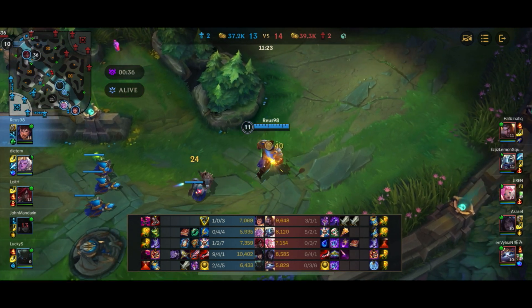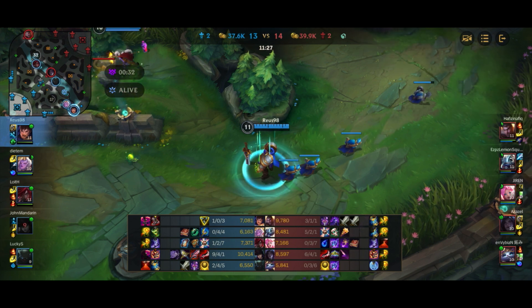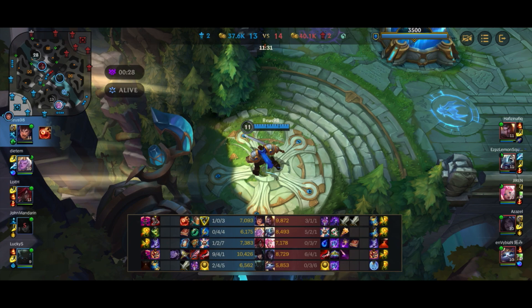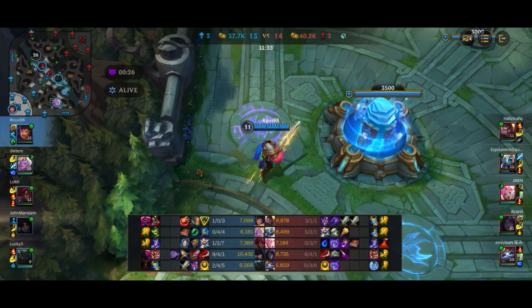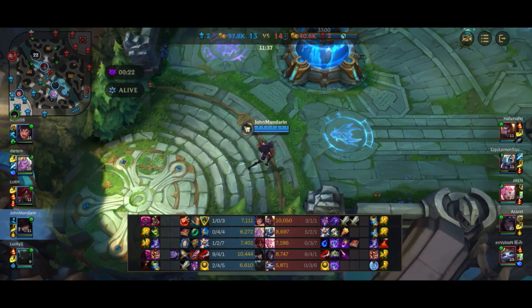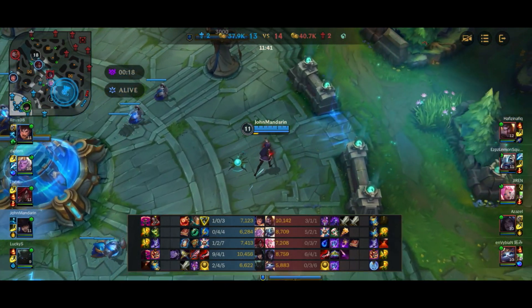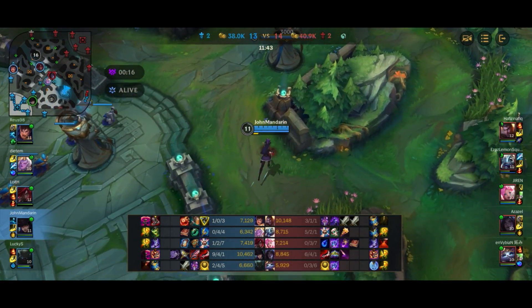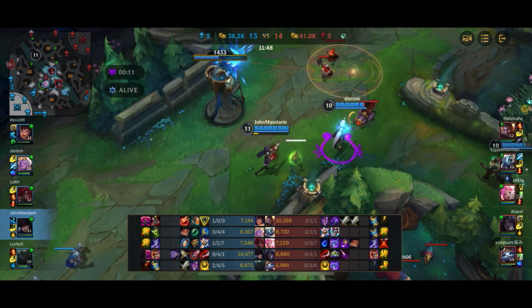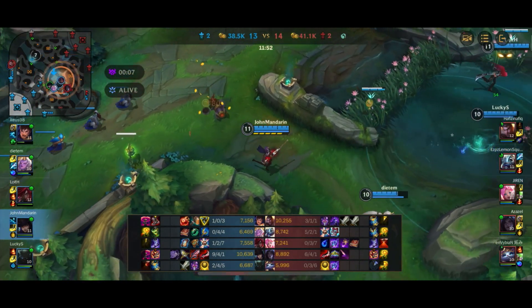We give Fizz a huge shutdown — obviously not what we want. Now Fizz is not far behind us. The enemy team is incredibly fed compared to us — they're 3k gold up overall. The only reason it's only a 3k difference is mainly because of my gold. My team is all at 6-7k gold, nowhere close to the enemy's 8-9k, and Jayce is at 10k gold. It's a complete disaster.